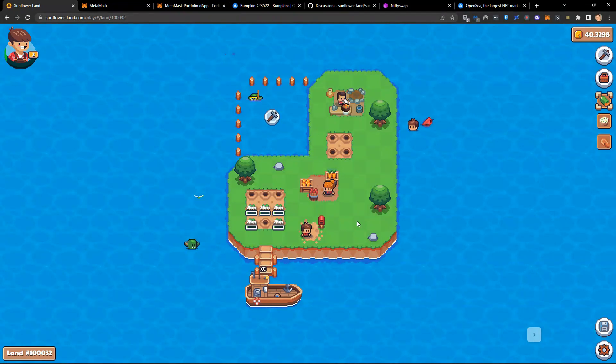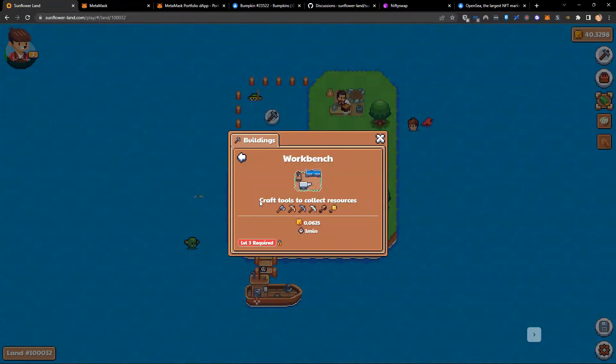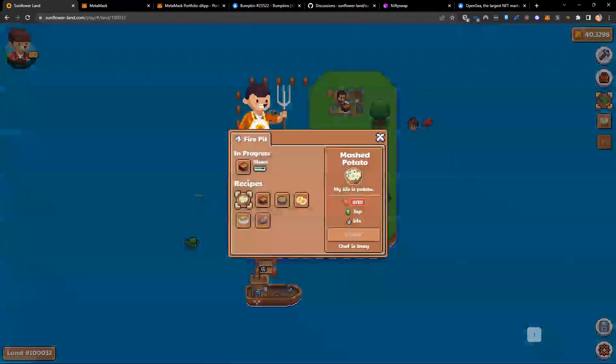As you can see, you don't really have much land, and you're going to need more land as you continue to play. In order to expand your land, you need to start farming resources. To do that, you'll need to click on the hammer icon in the top right corner and put down a workbench. A workbench will allow you to craft tools.